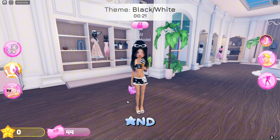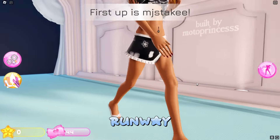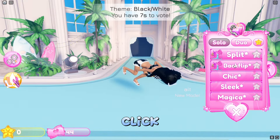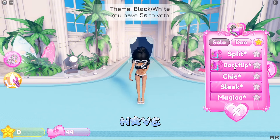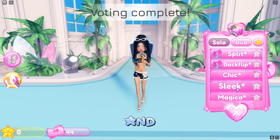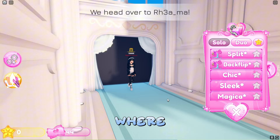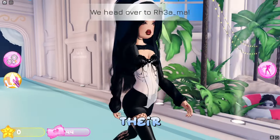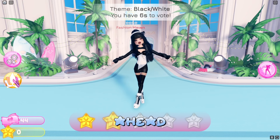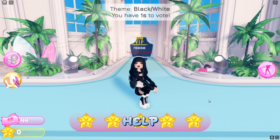Now we're going to wait until we go on the runway. Once we're in the runway — we're the first ones! Click on the right side to select your poses and show off your amazing look for the theme. Once you're done, walk away. This is where the other players come in showing off their amazing outfits — really pretty! If you want to vote for them, you can choose a variety of stars. The more stars the better — let's help each other out!